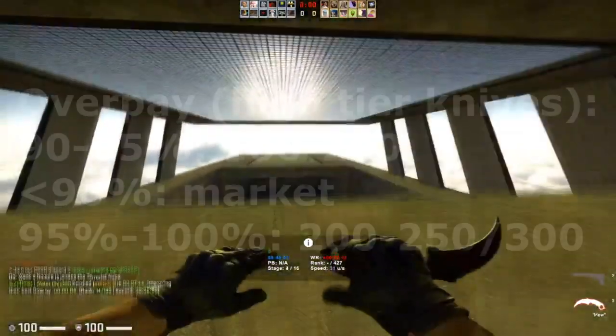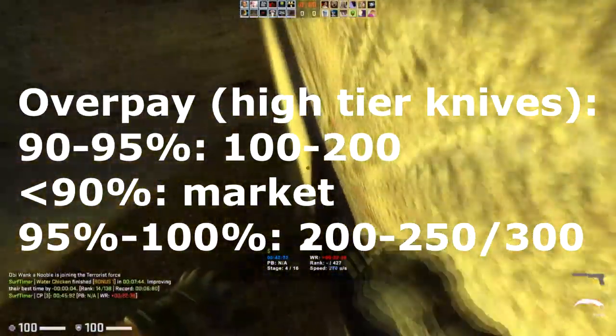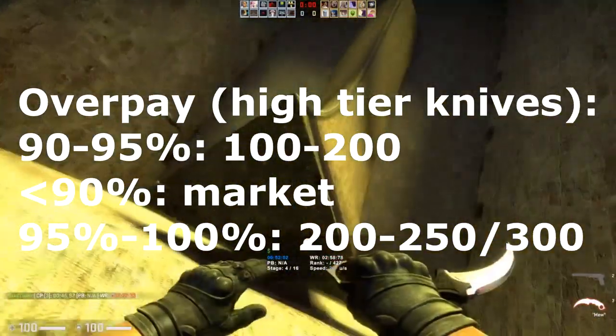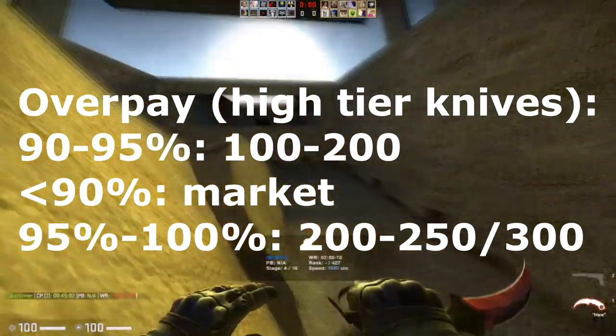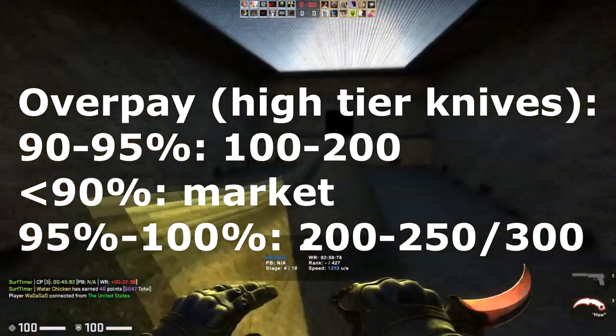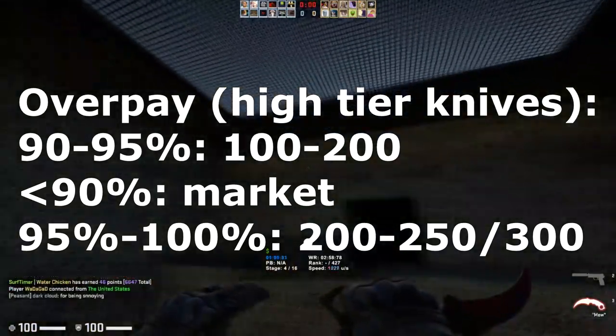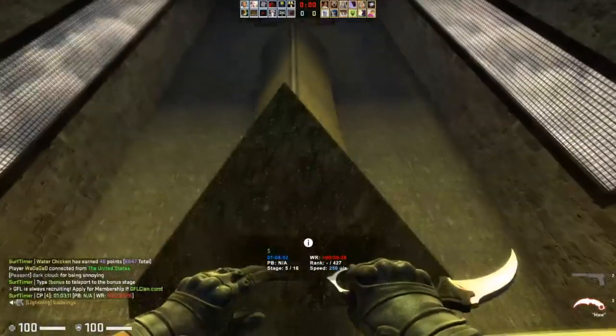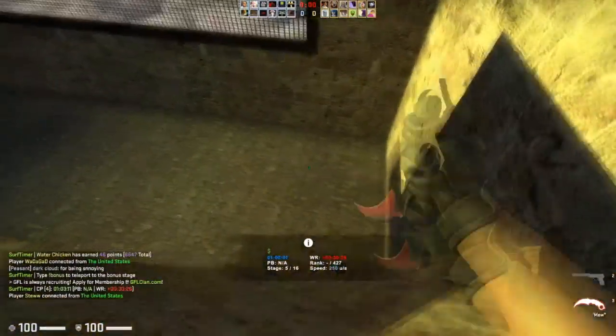As for the fade percentage breakdown: anything around 90-95% tends to go for about $100-$200 overpay, if not a little bit more. The ones under 90% fade are all pretty much market price, and the ones that are 95-100% tend to go for maybe $200-$250, maybe even $300 in some cases. And of course, if it's a 90-10, a lot more.